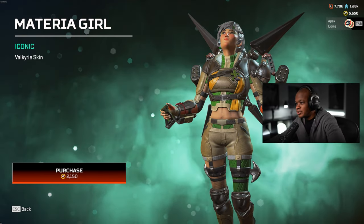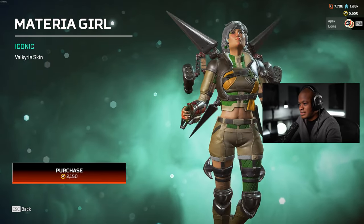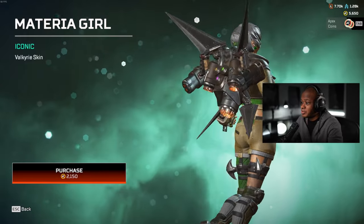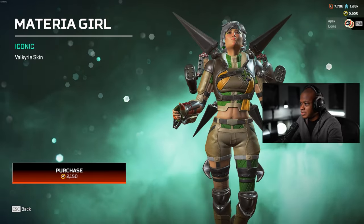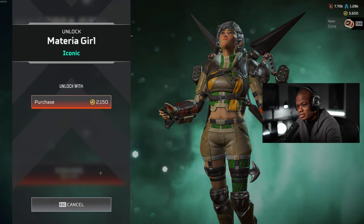Hey guys, what's up? Welcome back to another video. What we're going to be doing today is unlocking the Valkyrie Materia Girl skin. I'm really excited about this one. I like, dude, this was one of my favorite ones. I really like the colors in it. It just looks really good. All right, let's check it out and then we'll check it out in the firing range here.